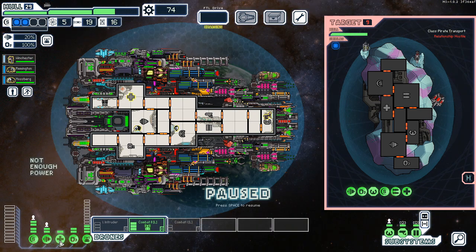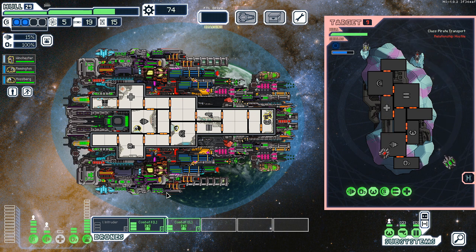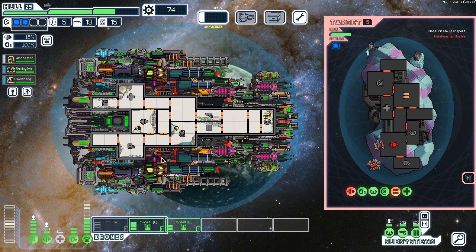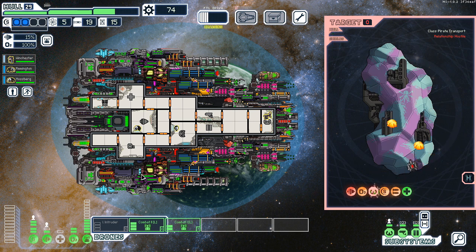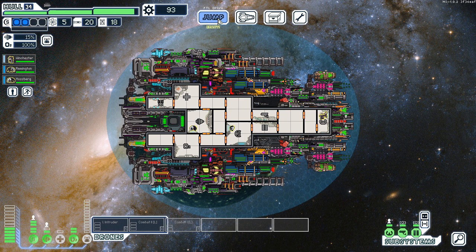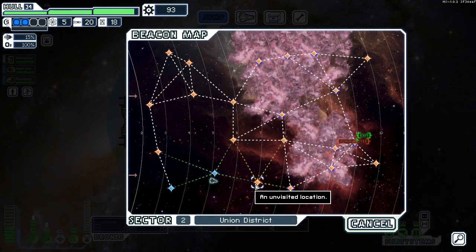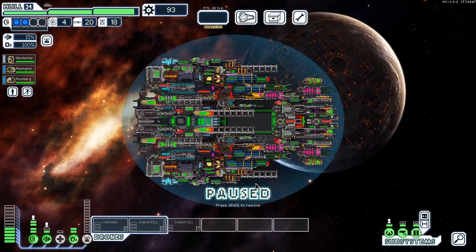I can check to see if he's got any goods though — that's a good start. Hopefully the civilian store has drones. 19 bucks — the 5 hull repair, that's pretty good. I don't think he's gonna have anything at all in the way of drones.